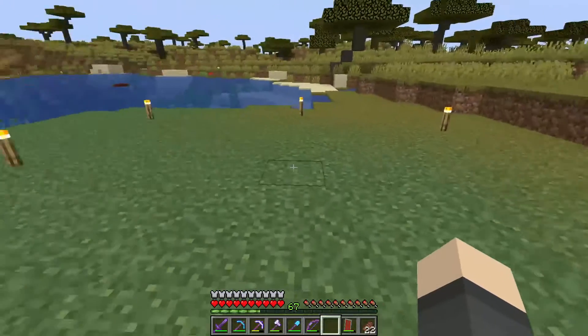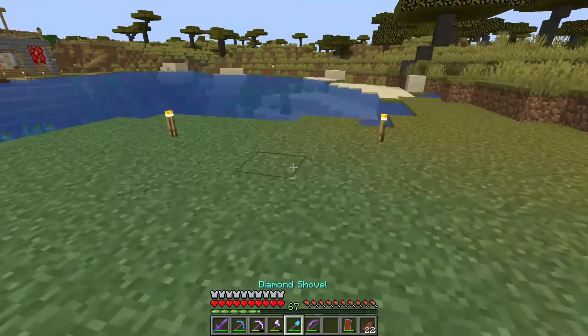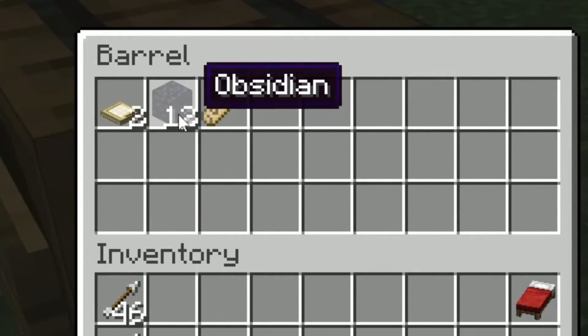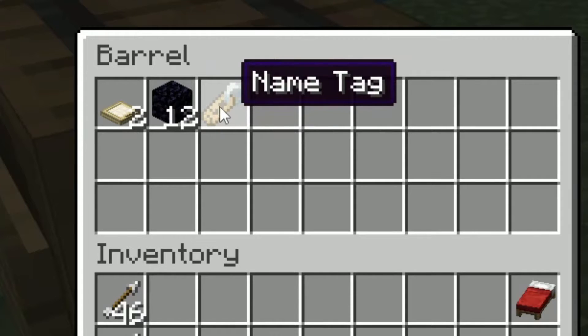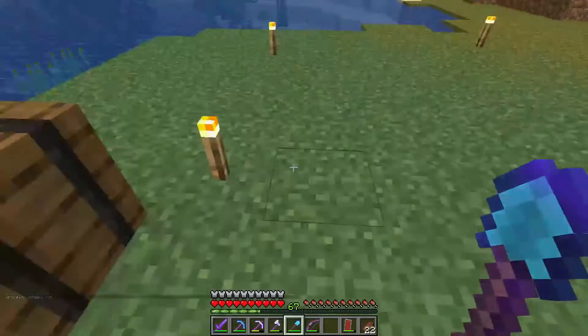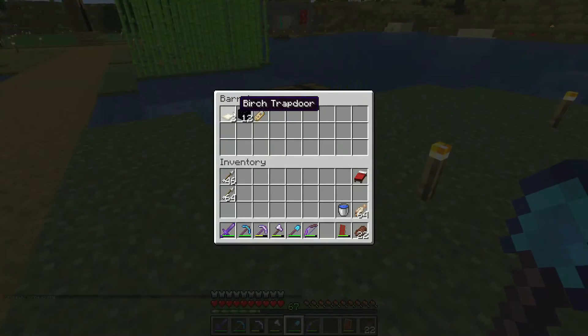I made the design myself. It's very humane and also not very expensive. These are the things you will need: total obsidian, a name tag, and two trapdoors. It could be any trapdoor — I just had birch wood.